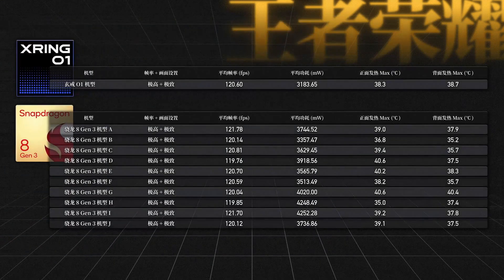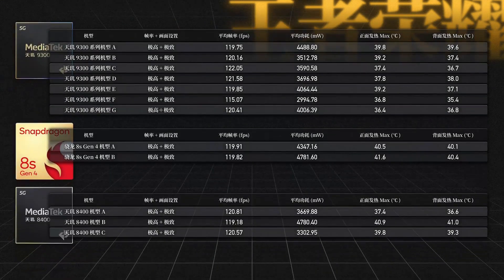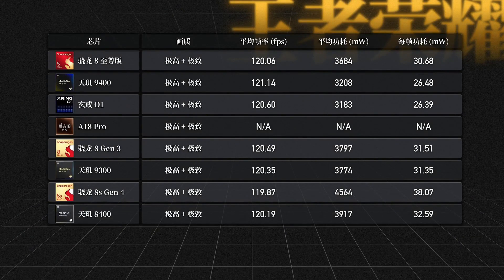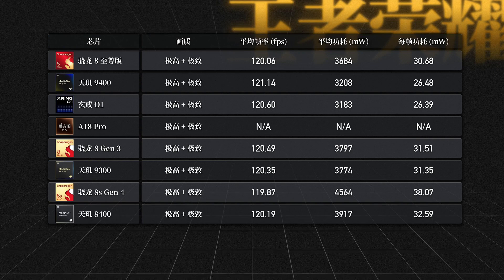As for Honor of Kings, all devices can achieve pretty good frame rates and the differences aren't that significant. Relatively speaking, the Dimensity 9300 and Exynos models perform a bit better here, as shown by their lower temperatures compared to the other devices, making them more suitable for long gaming sessions.